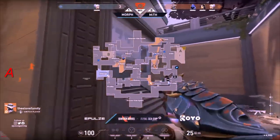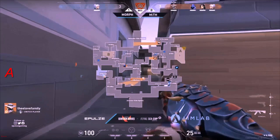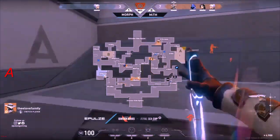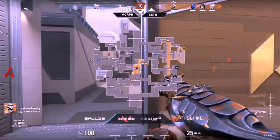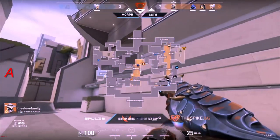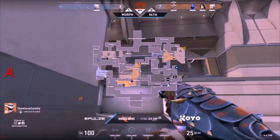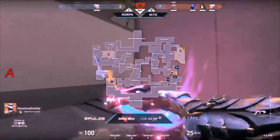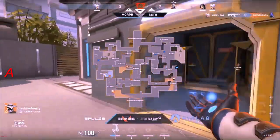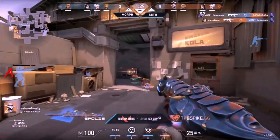Myth have now gotten the plant — setting themselves up very nicely. We see Cut over at B but they're not really going to find anyone — just hoping to save and try to make a difference on the final round upcoming. Eight to three, maybe even eight to four, is still a really big win for the defenders on Split.